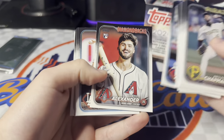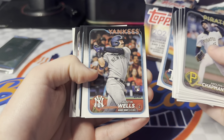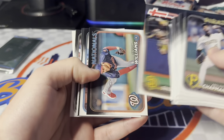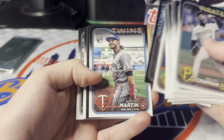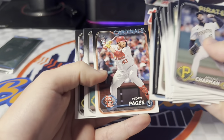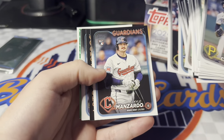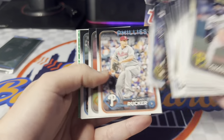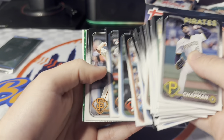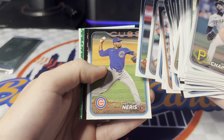We've got all the rookie debuts from Series 1 and 2. There's an Austin Wells debut. The rookie debuts look a lot like short print images, which I don't actually like — it looks like an image variation, but it's just a debut for Austin Martin. No big rookies yet, but looks like we have a green foil in pack one, numbered to 499. It's been a while since I've opened some flagships, so I'm very excited.